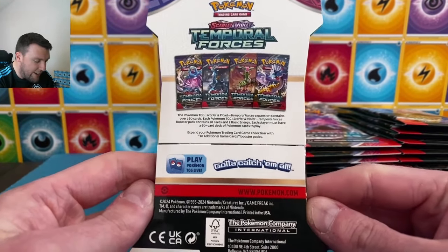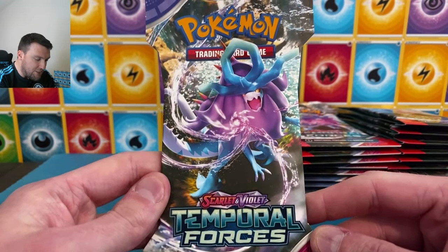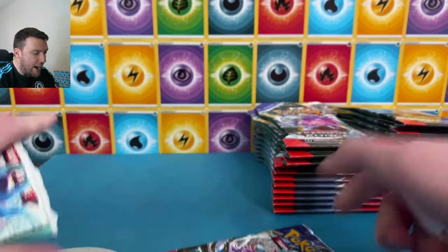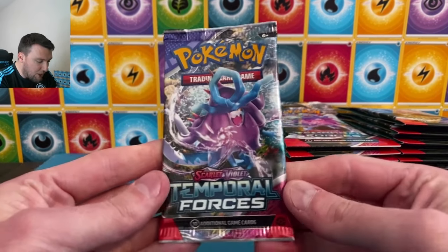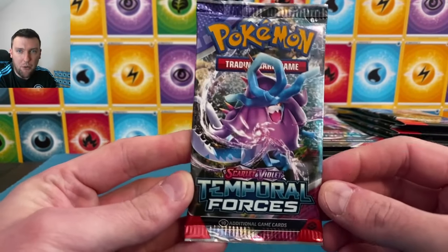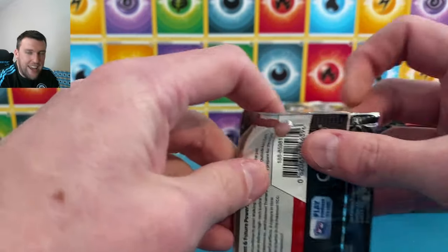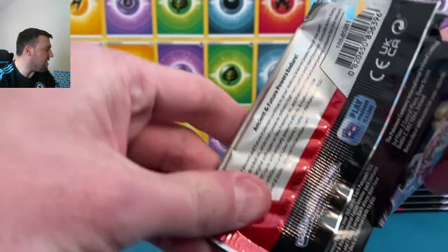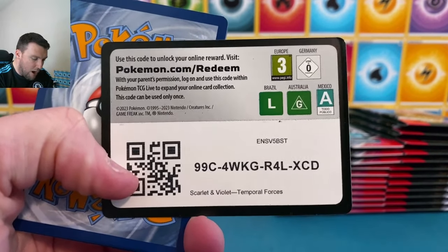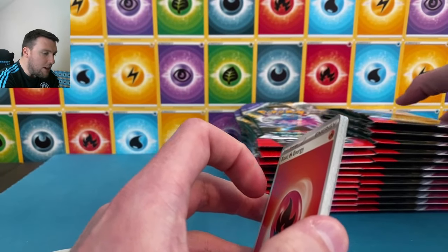Scarlet and Violet, fresh off of Paldean Fates right into Temporal Forces — happy Tuesday everybody! A little bonus video Tuesday action coming at you today. We're gonna crack into these blisters together, no camera tricks here. 24 packs, Temporal Forces, diving right in. Happy bonus Tuesday, y'all. Let's see what this set is all about — first look at the code card here, new Temporal Forces code card.